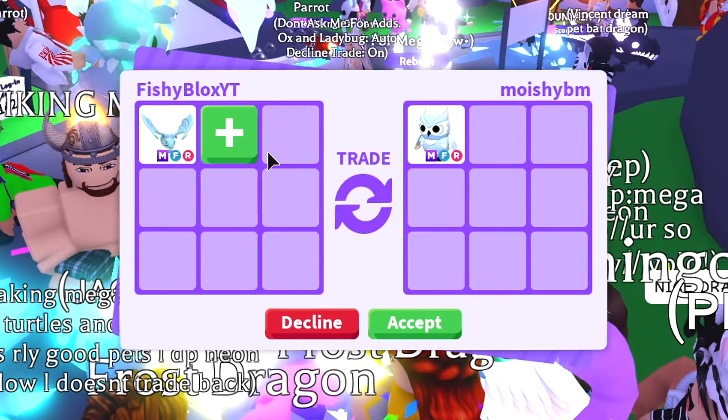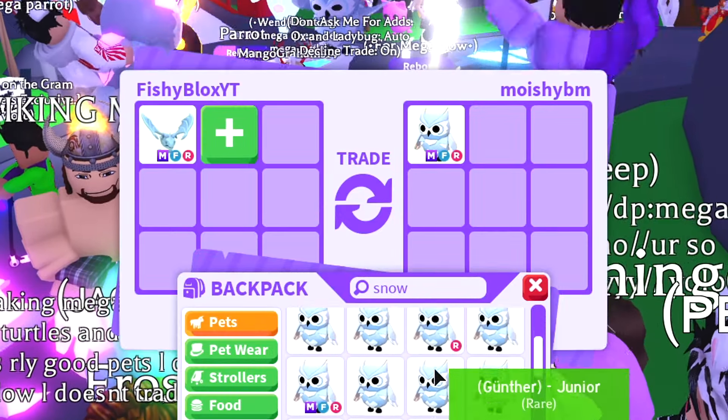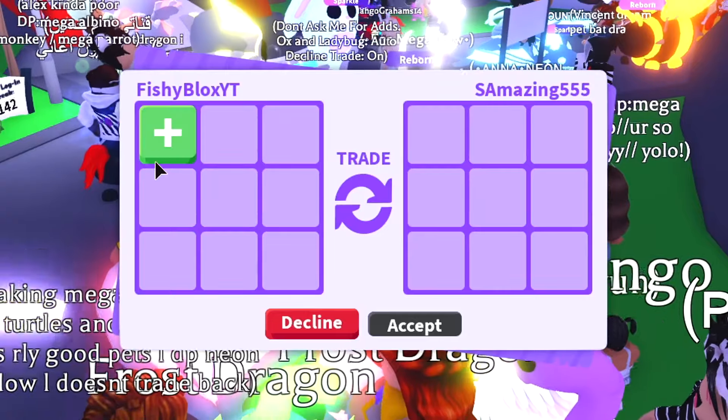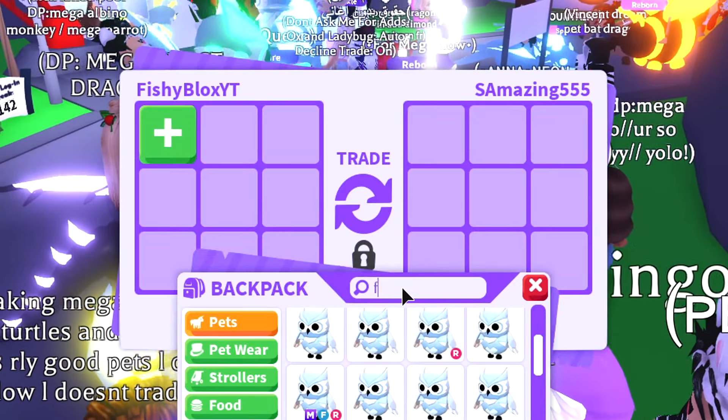I really do love my mega fly ride frost dragon, I just don't know if I want to trade it. Someone offered a mega fly ride snow owl — I actually do have one, so I don't want to trade for this since I already have it. I'm trying to collect every mega pet, so I have to decline. I want to find stuff I don't have.